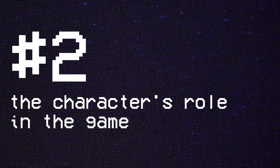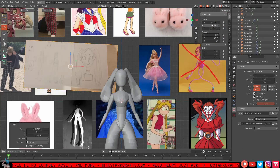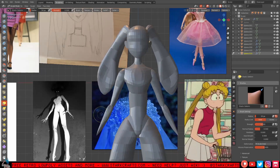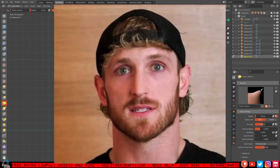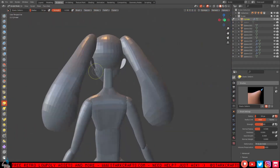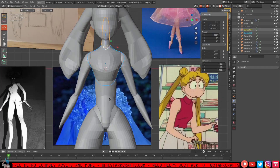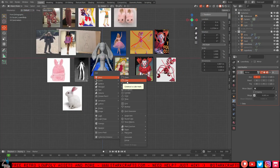Number two: consider the character's role in your game. Think about the character's role in the story or in the gameplay. Is it a boss monster? Is it a common enemy? Is it a companion? A main character? Each of those roles requires a different design approach. A boss character, for example, should be large and imposing, while a common enemy should be smaller and weaker in look and such.